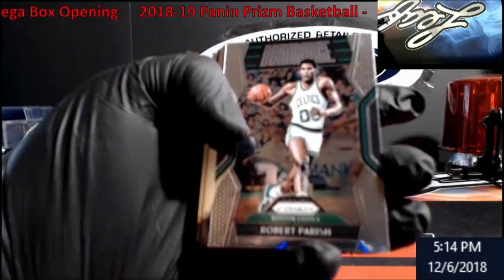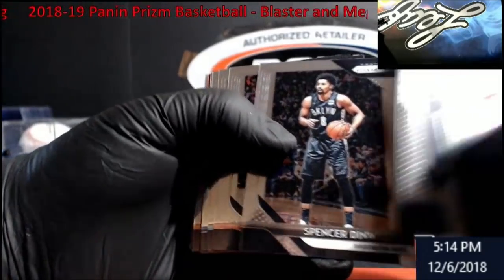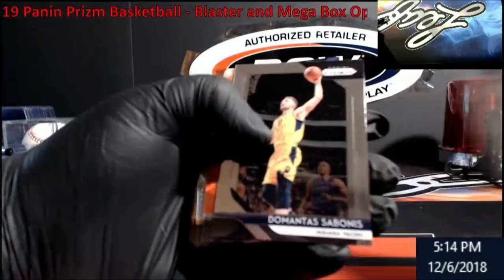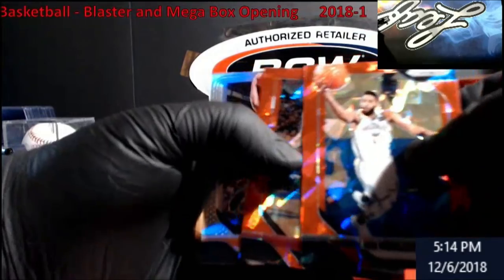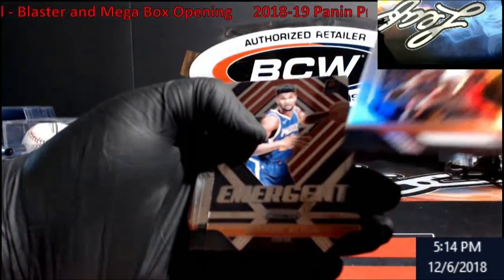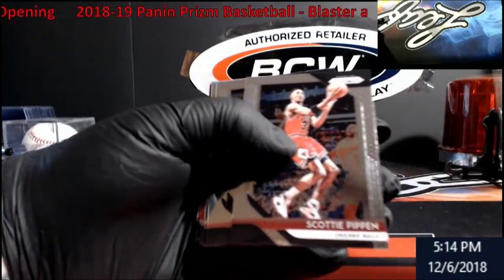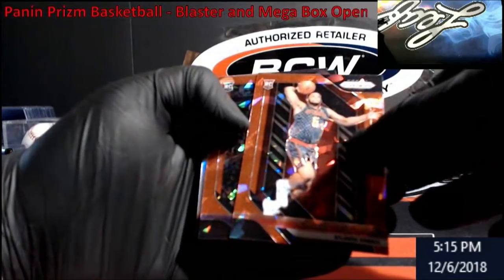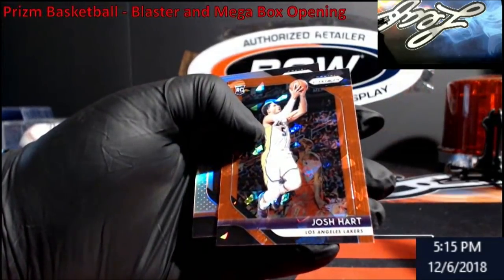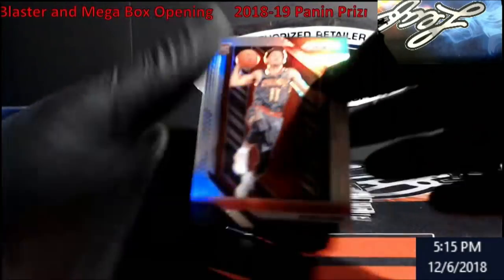Alright. Rob Parrish. Brunson rookie. Krabby, Tyler Johnson, TJ Warren silver for the Suns, DeAndre Payton Emergent — I'll put him over here, I'll case him up later. Rookie Spelman. Come on, come on. Josh Hart rookie — whoa, Josh Hart was a rookie last year?